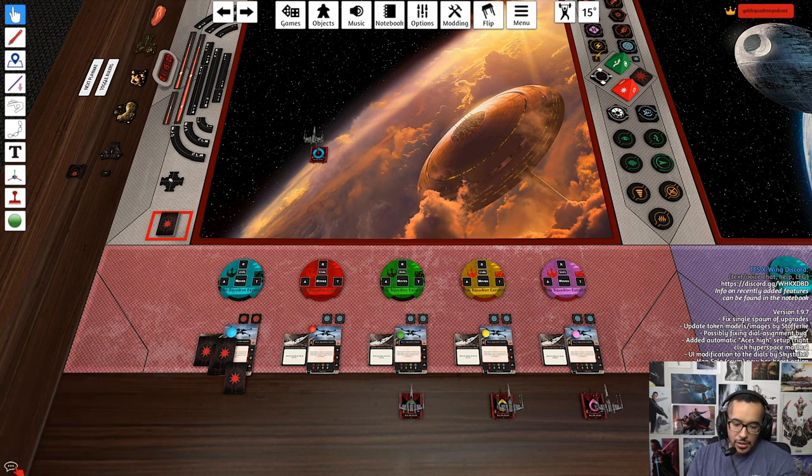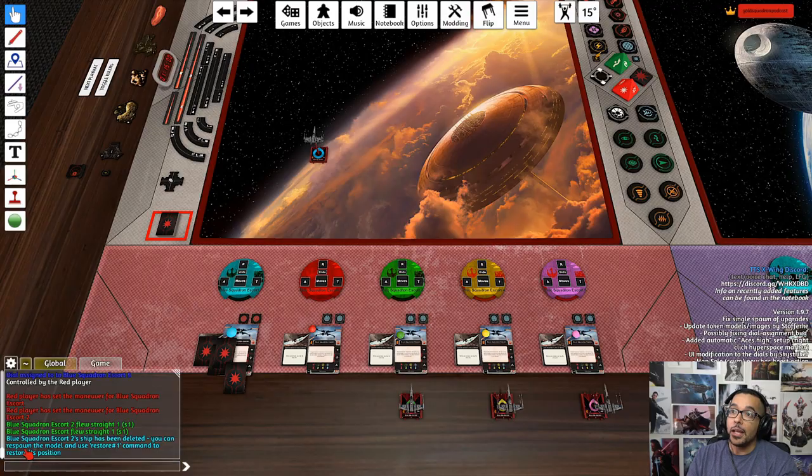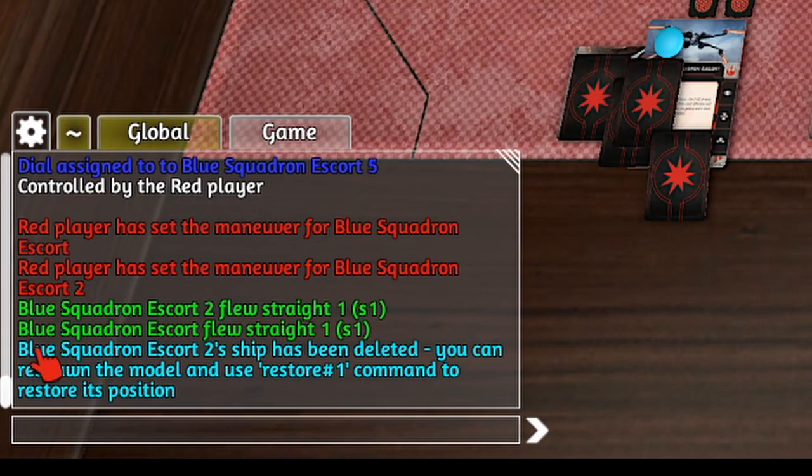If you look in the chat log right here — and if it's hidden on yours, go ahead and click that little bubble — you will see something pop up in light blue text. It says: 'Blue Squadron Escort 2's ship has been deleted. You can respawn the model and use the restore number one command to restore its position.'